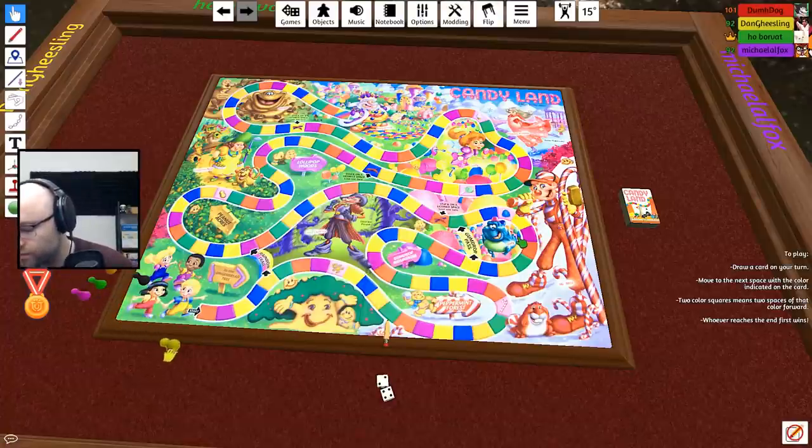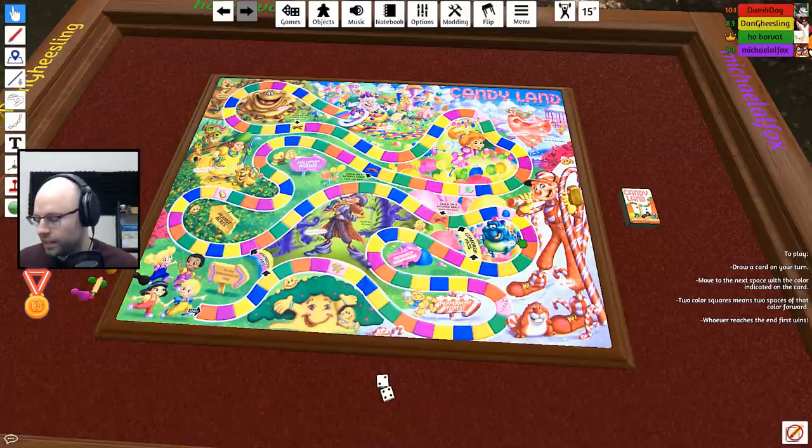Just for consistency and branding I'm gonna stay yellow so people know who's who. How to play Candy Land in one minute — I'm not made of time.